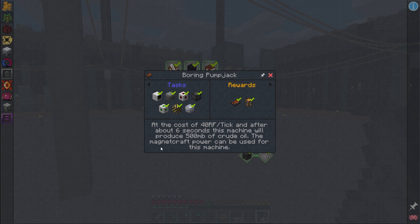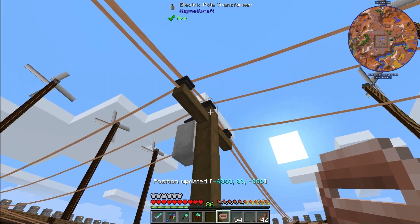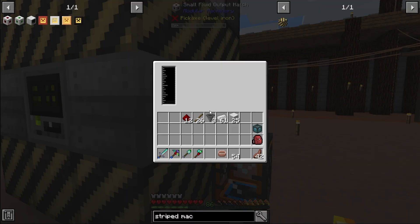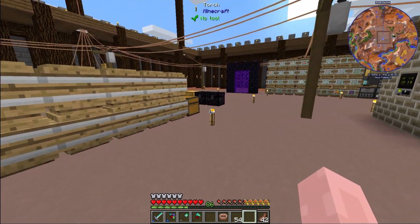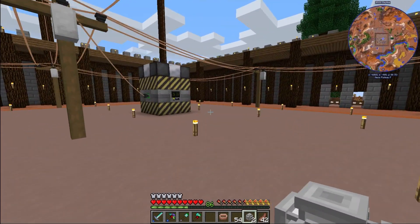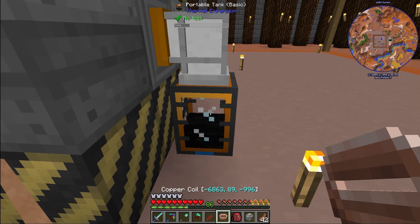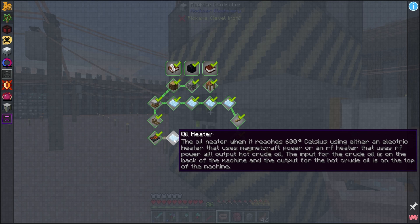The tooltip says Magnetocraft power can be used for this machine, so I have an electrical connector and a copper coil. We'll connect it right here - awesome, it looks connected. Despite a graphical glitch, look at that progress - the power is working just fine and it is making me some crude oil. All I need to do is go get a fluid pipe to transfer it into that tank. Here are iron pipes - I'm going to have to make a lot more for this episode. There we go, I have oil flowing in - I'm getting a lot more oil than I thought I would, so I'm going to have to make the oil heater very quickly.